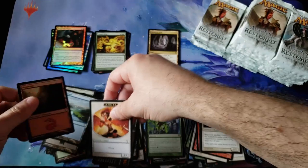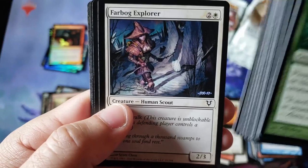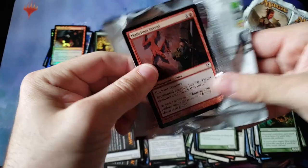And the foil Dangerous Wager for the foil common. So far so good — we're going to keep it going, everybody. Silver Blade Paladin for the nice soulbound three-drop human knight.